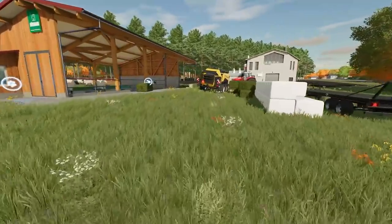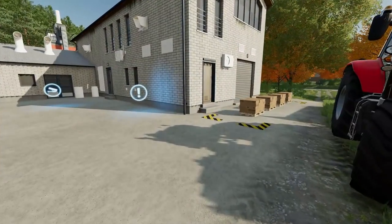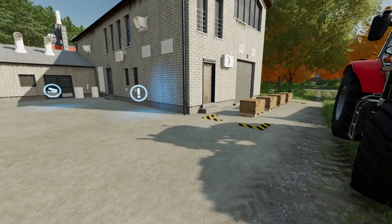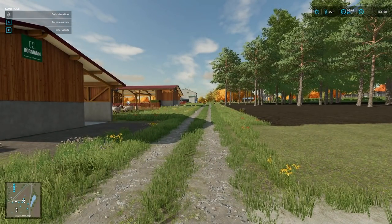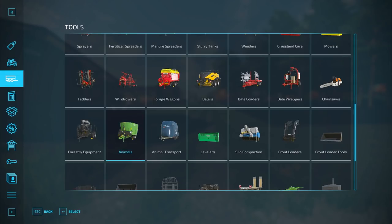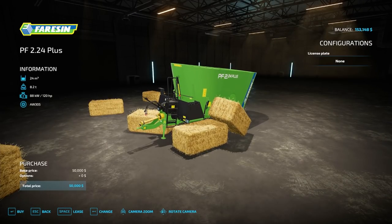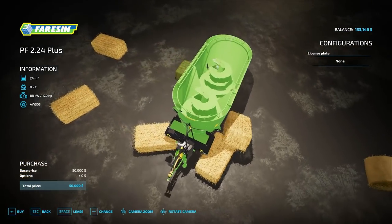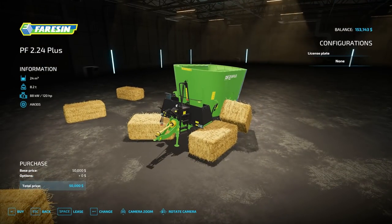We're also gonna try and sell a couple of pallets — see what kind of prices we've got going on. Let's bring back the HUD. So we're gonna need two things: a tedder and an animal mixer. We're gonna try to make the perfect mix. We've got a 45k John Deere, 22 meters, 24 meters — might as well go big or go home.